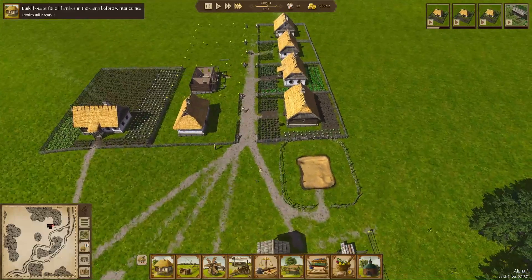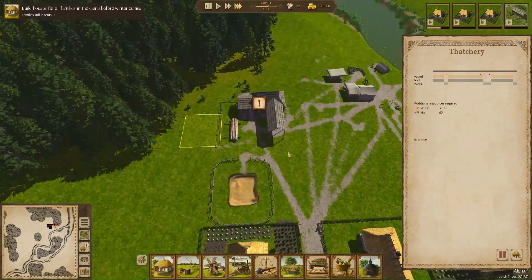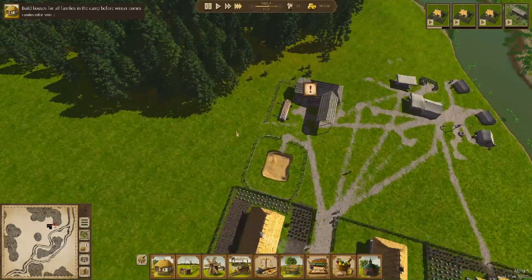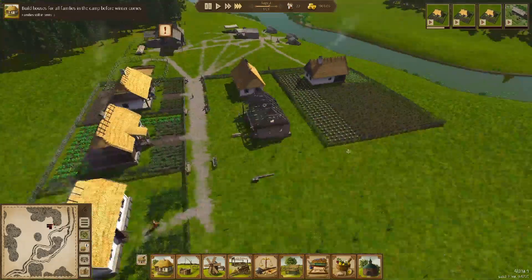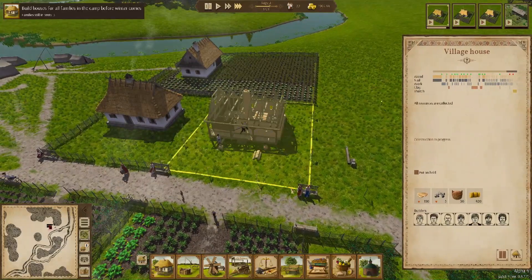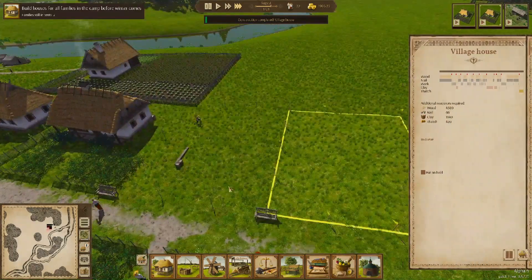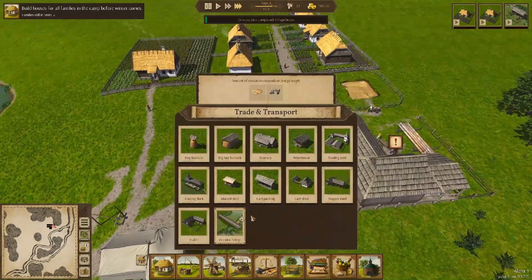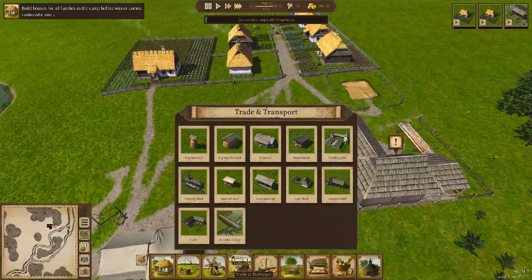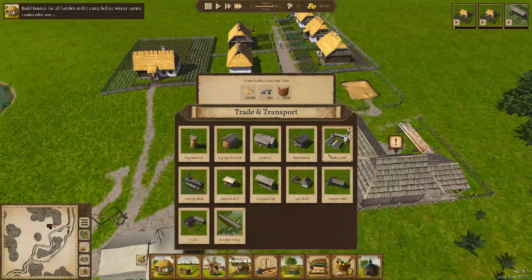I think we're going to end the episode once all these houses are done and the thatchery is built, where we can start getting the women to work in the thatchery. We've got three more houses to build including this one - now two more. We can also look at the trade and transport tab, which has hay barracks, granary, warehouse, trading post, trading dock, market stall, cart parking, cart shed and wagon shed.